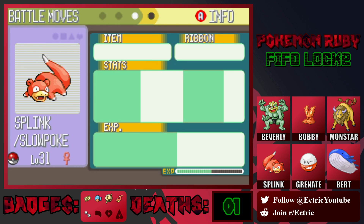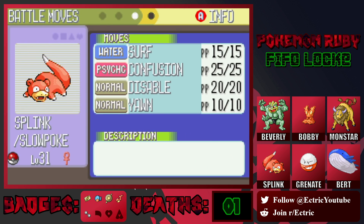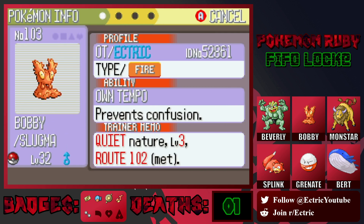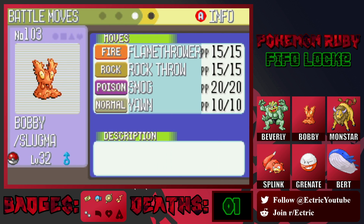Next up we have Splink the Slowpoke, Water/Psychic type, level 31, with the Limber ability, and the moves Surf, Confusion, Yawn, and Disable. Next up we have our little baby boy Bobby the Slugma, Fire type with the Own Tempo ability, level 32, and the moves Flamethrower, Rock Throw, Smog, and Yawn.